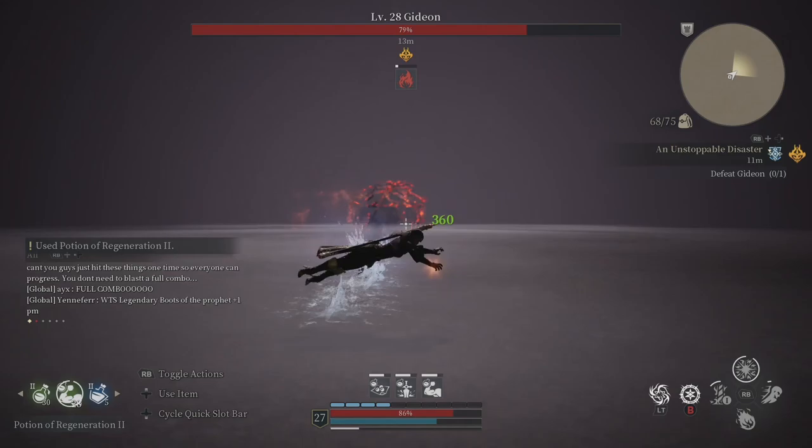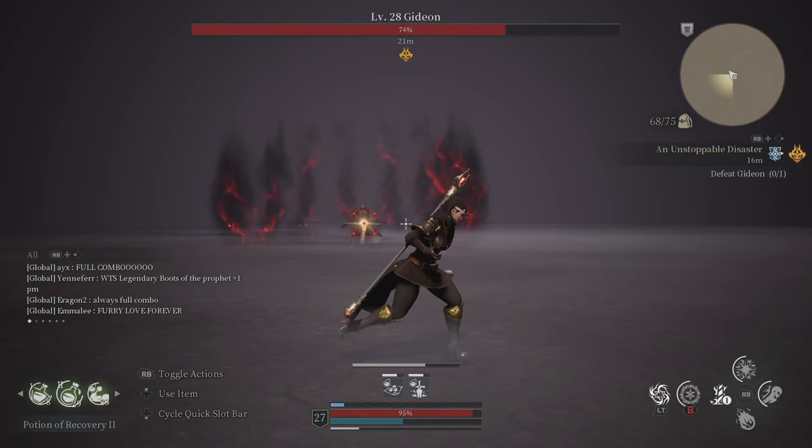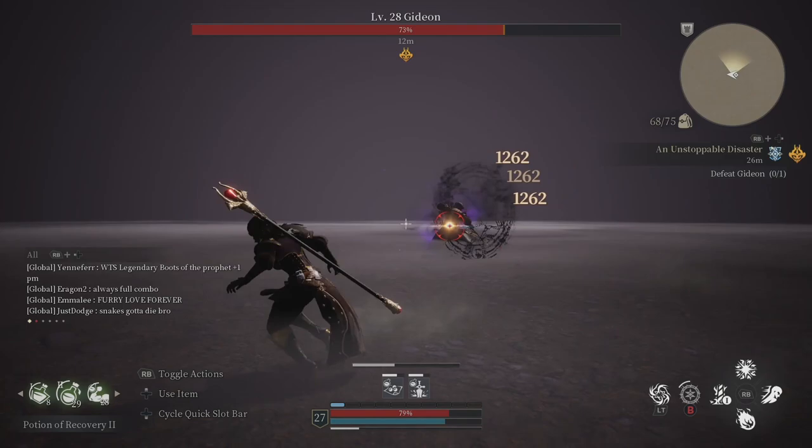Gideon's Teleport Bolt Combo: Gideon will add a new trick sometime after the battle begins, where he will teleport and immediately shoot a dark bolt at you. Because of this, whenever he teleports, assume the bolt is coming and immediately dodge to avoid the hit.